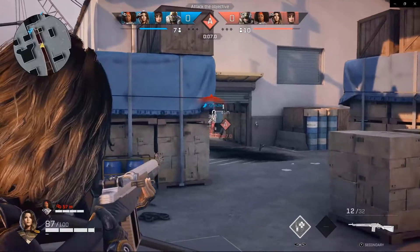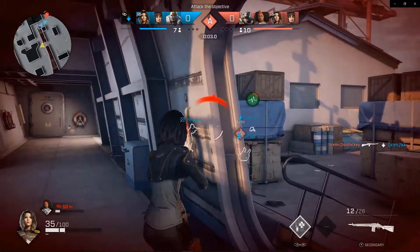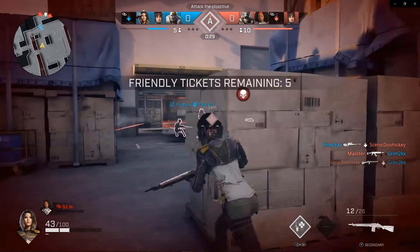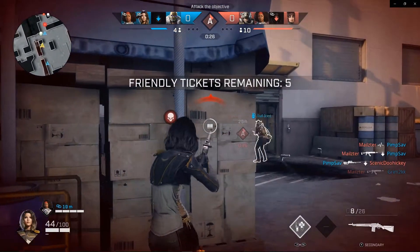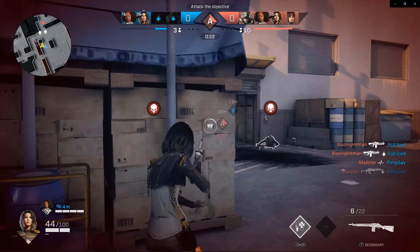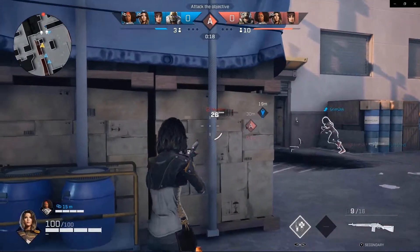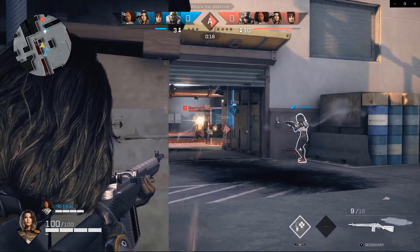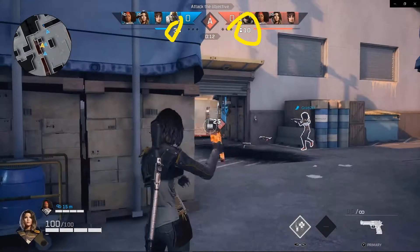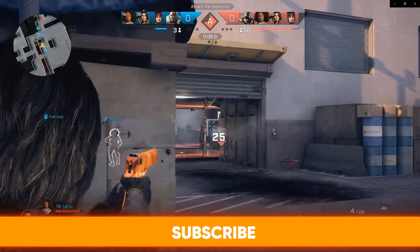These guys are a pretty good squad — I think they're stacked, either teamed up or just individually good. As you'll see, things get intense as each round progresses. Strikeout is about not dying as much and trying to wipe out the other team. Right now we're at three lives versus ten lives — you do the math, we're pretty much in trouble. Let's see what we can do.